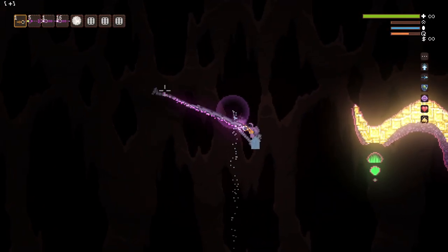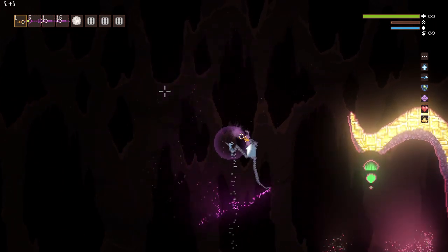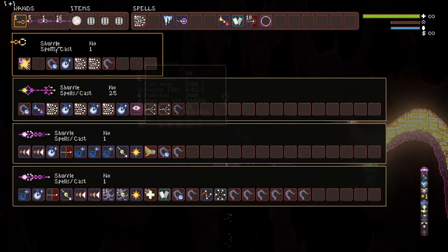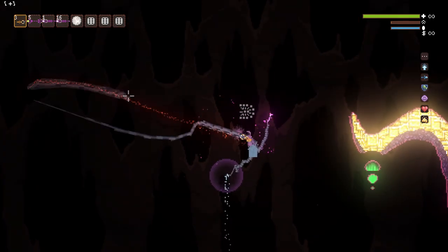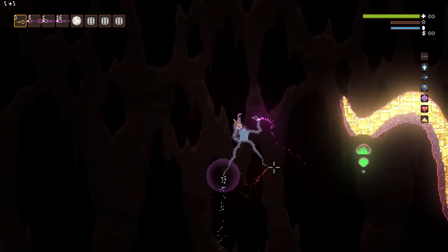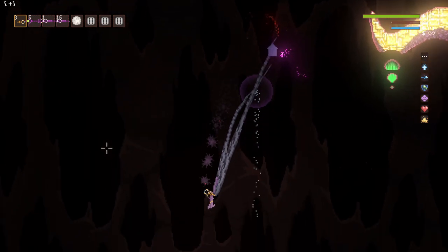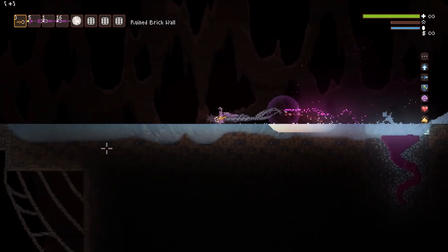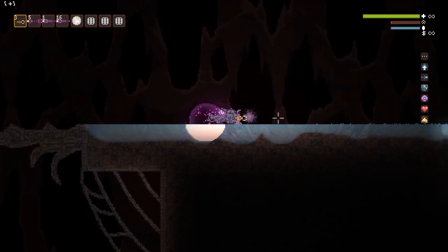We'll do lava to blood separately. Here's our pink tentacle. Let's get some lava to blood. This tentacle will make any lava around you into blood, and it's just following you around. So if you accidentally step in lava, the lava would become blood.